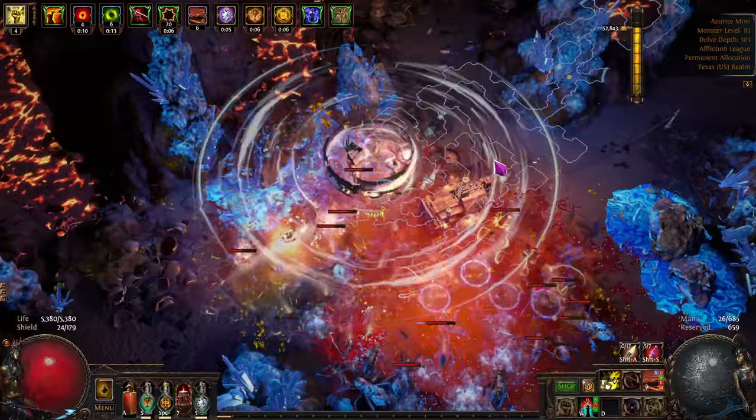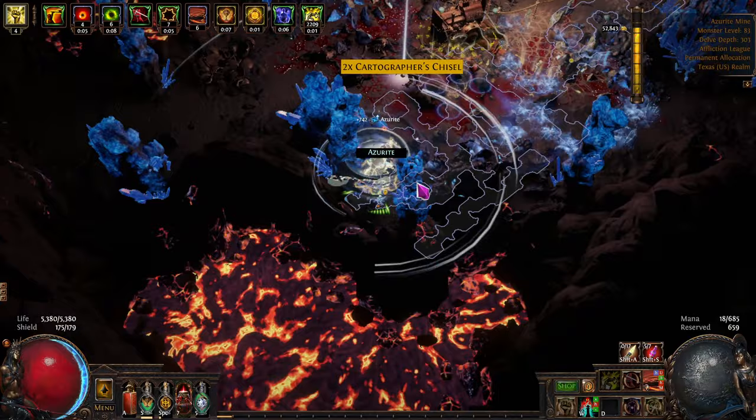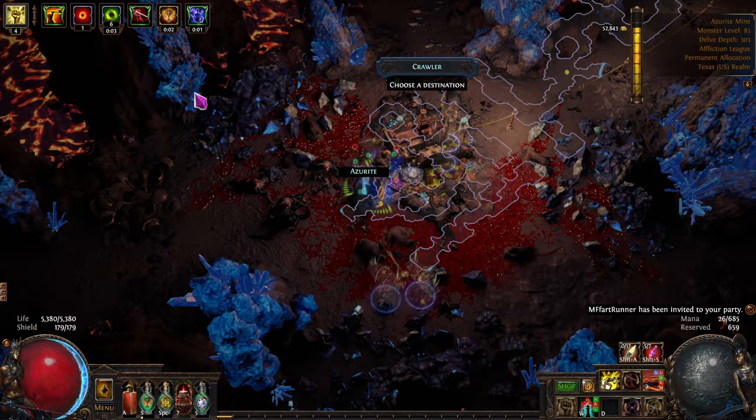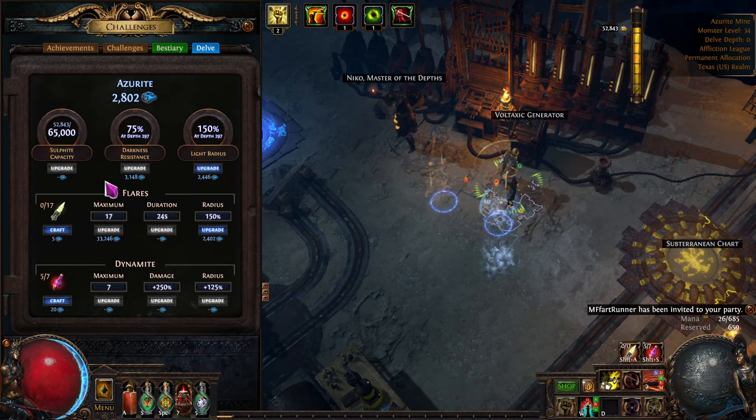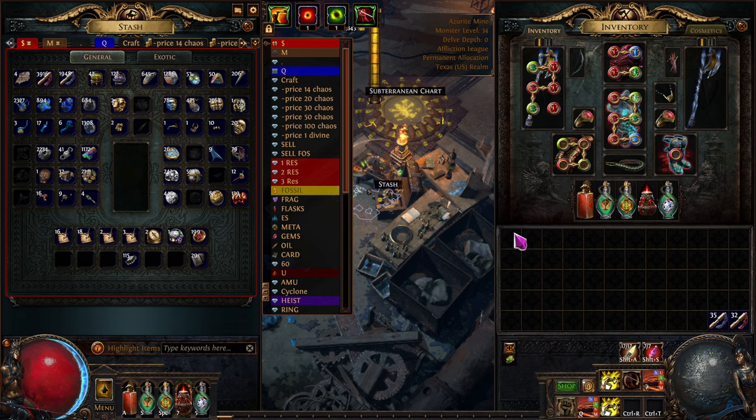I have POE Trade for messaging keybinds, so it's just nice to be able to do that — otherwise I can't type in chat down here. MF runner. Invited him — I don't think he wants it though. It's okay. Nope, he doesn't want it.